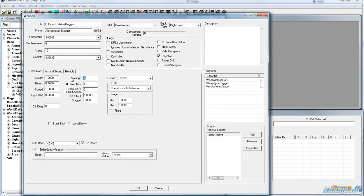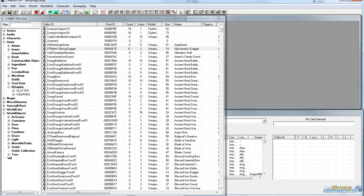So now let's change it from 5 damage to 1000 damage. I click OK and I click save. And now I will load Skyrim again with my new mod.